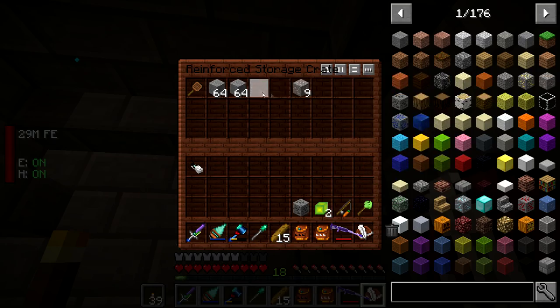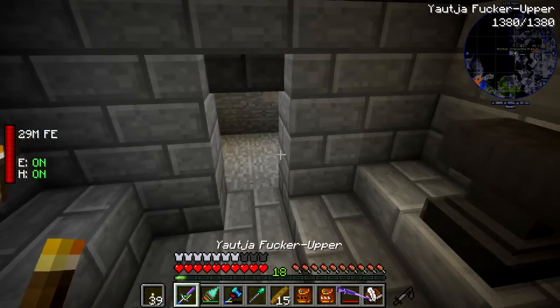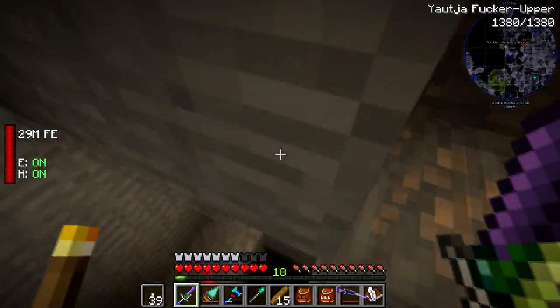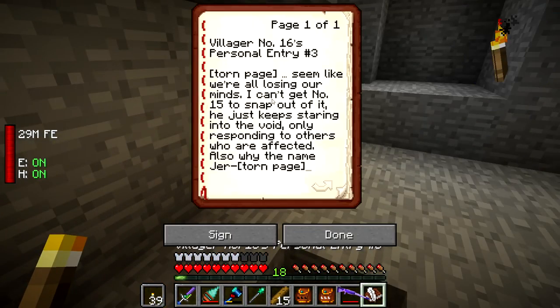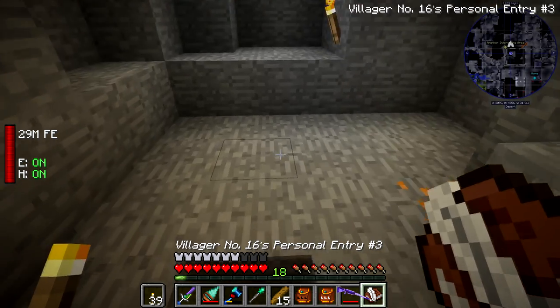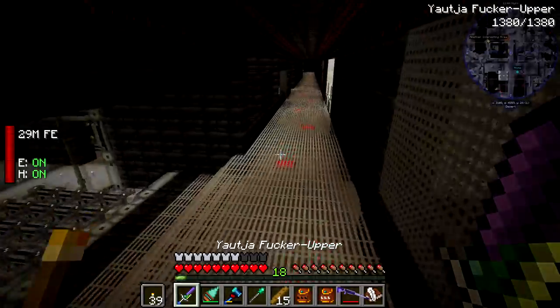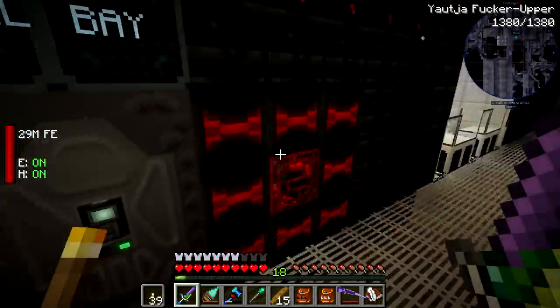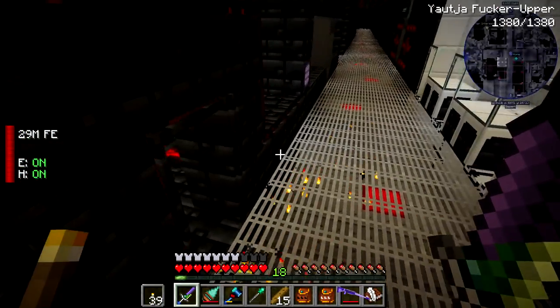I was expecting it would have more information than just that. It seems like we're all losing our minds, Number 15 keeps staring into the void only responding to others who are affected, and 'why the name Jer?' — that's it. Interesting. If I find any more of these I'll let you guys know, but yeah, I found that between episodes and wanted to share it.